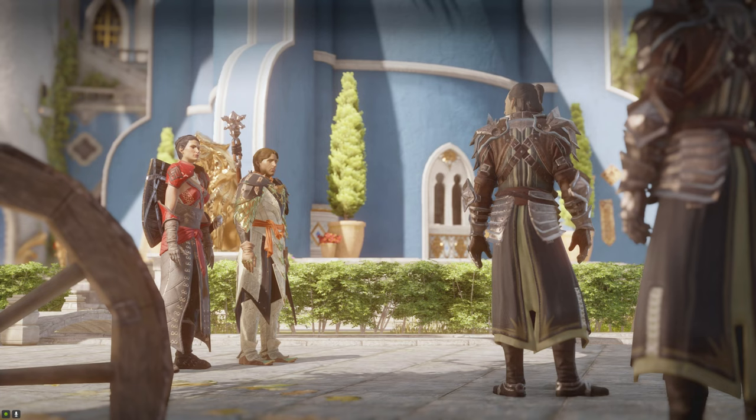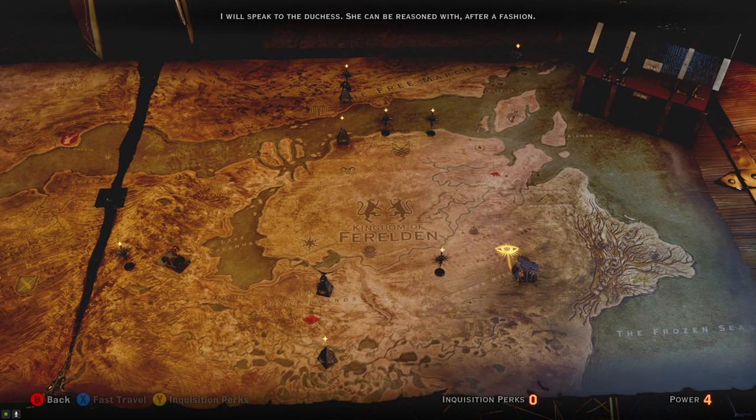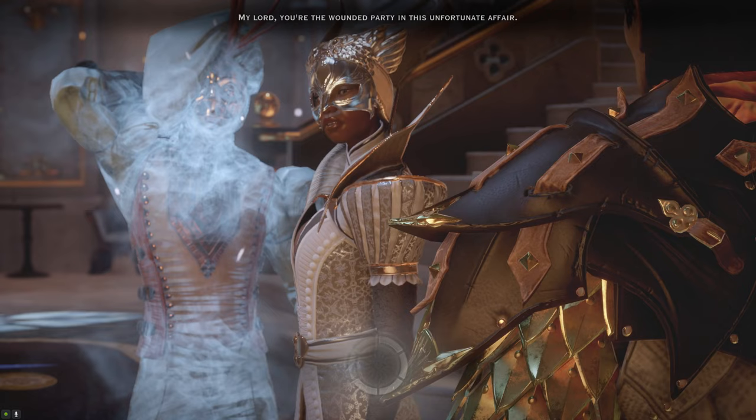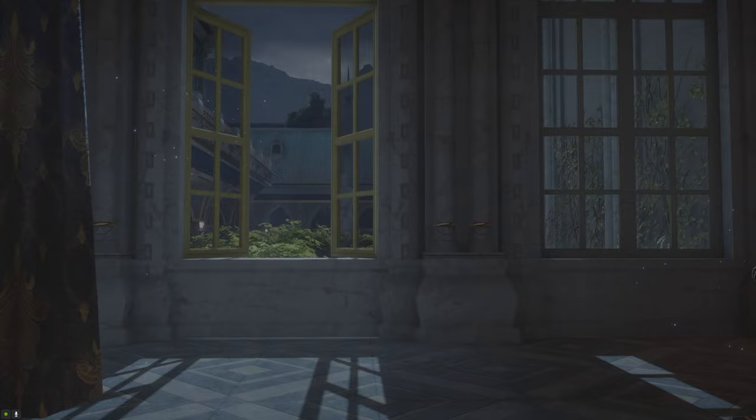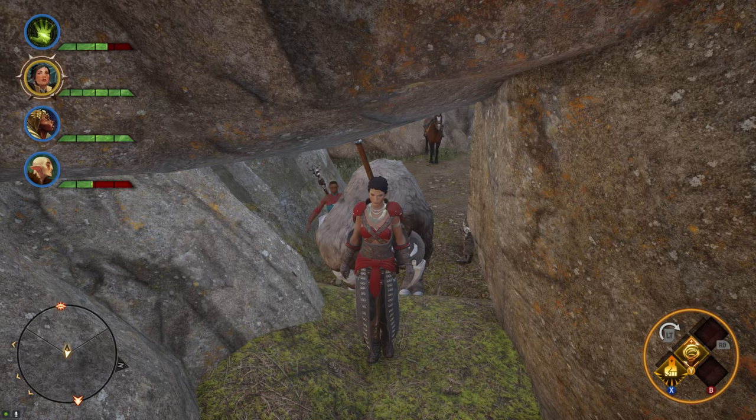Taking a trip to the Val Royeaux just used up all my power and gave me nothing in return, except for two new storylines — one of which costs another 15 power to access. Guess I'm gonna be stuck in the Hinterlands for a while. At least now I was able to recruit another major ally to replace Varric in the team, since rogues are just dead weight in the early game.